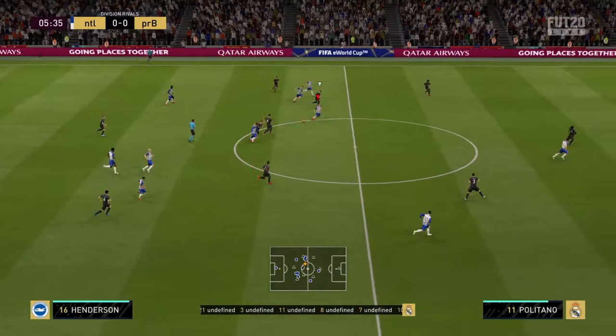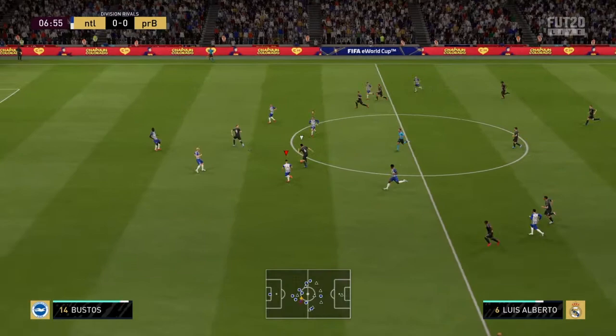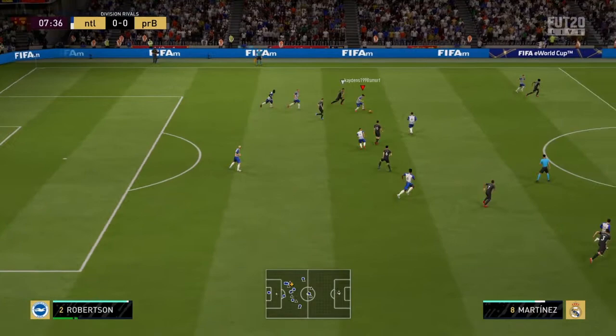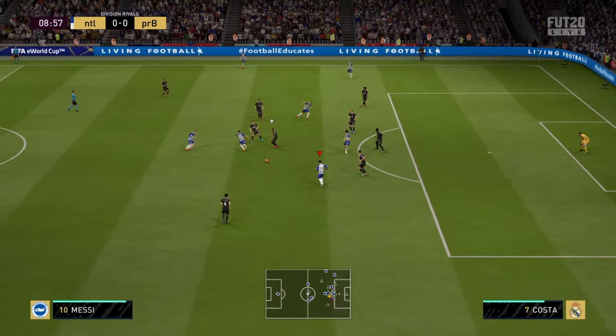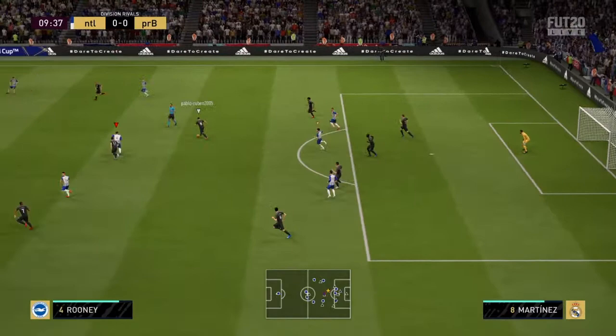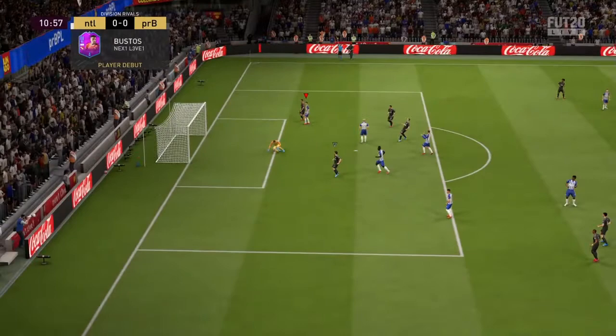With a high/low attacking work rate he is always going to be going for that ball. As you saw he got the ball again and is making an attack because he's got good enough stats to get up front if necessary. He's doing the dribbles, getting the ball up front, and he's got very good passing stats. He feels very smooth on the ball - he just looks like a player someone would want in their team.